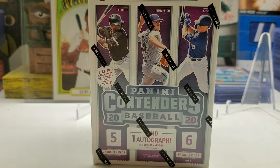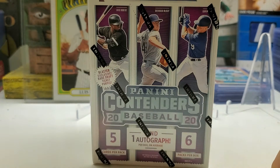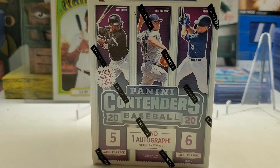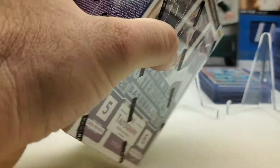Hi everybody, welcome back to Ryan Bolton's Cards. Today we have a blaster box of 2020 Contenders. It says find one autograph per box on average, five cards per pack, six packs per box. Blaster exclusive rare draft ticket purples — I think there might be a purple in each pack, so six packs, six purples I guess. Let's get into it, sit back, relax, crack open a beer or pour yourself a coffee, tea, soda, or whatever you like.